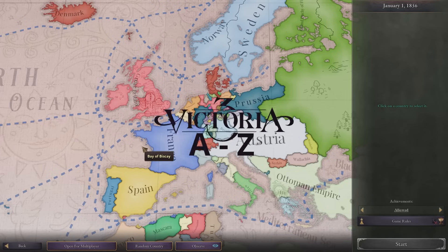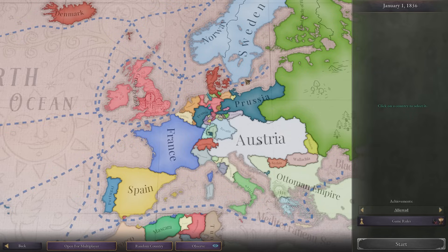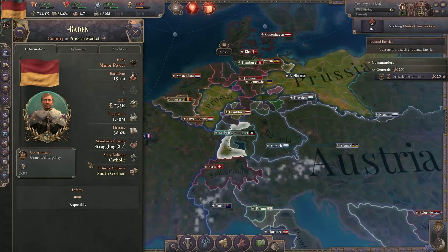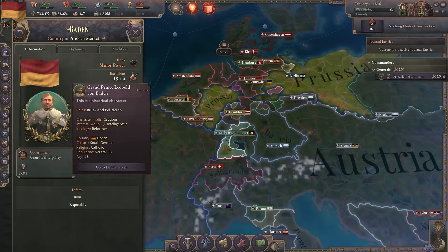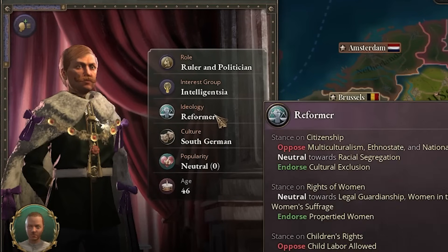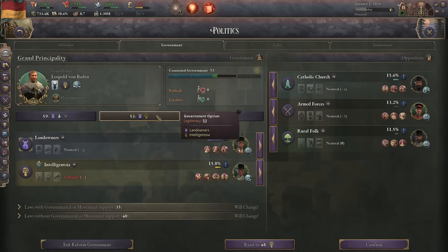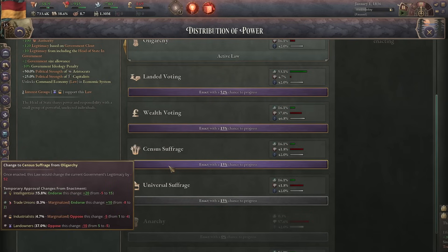Hello and welcome to a new episode of Victoria 3 A to Z. Today we're playing in Germany because we're starting the letter B — B for Baden. This is actually a pretty good nation if you want to go for a more liberal playthrough, because our king here is a reformer and he's part of the intelligentsia. I want to form a government with the intelligentsia and the landowners, and then go for census suffrage.